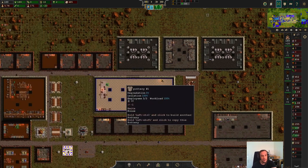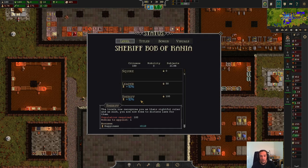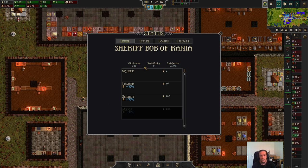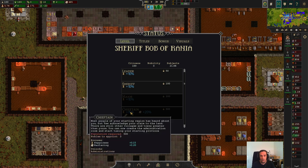First things first, let's talk about nobility. You can always check at your throne how many nobles you're eligible to appoint. As you can see here we have 189 citizens and 0 nobles. If you mouse over these points, Sheriff allows you to appoint one noble, Major allows two nobles, and so on.